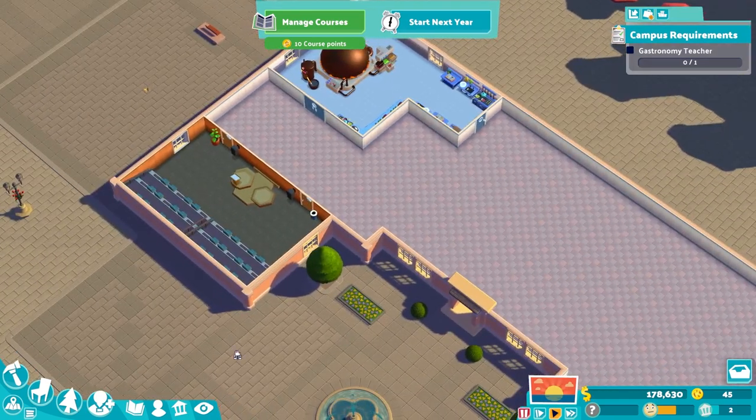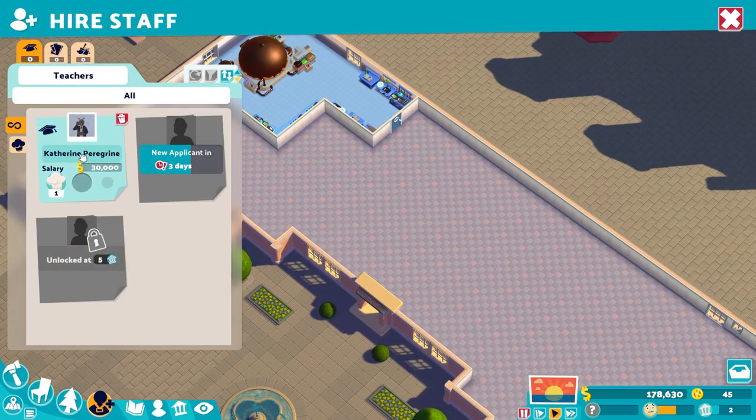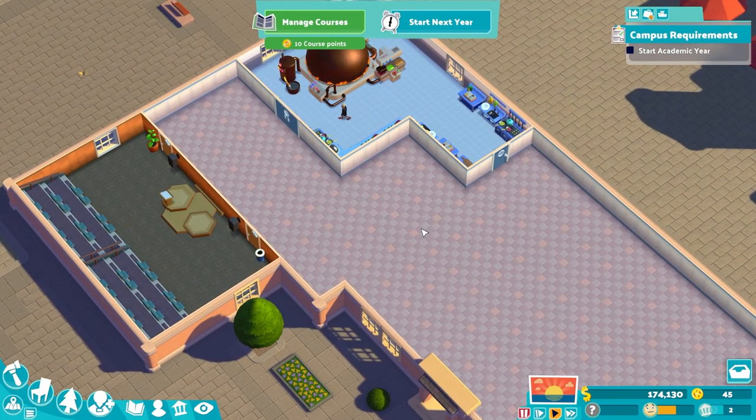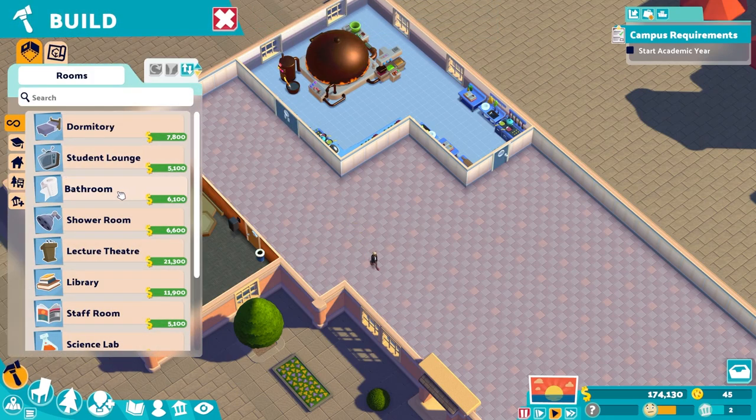We just need a teacher. We'll get the teacher to see what the game wants us to have next. We have Catherine Peregrine - gastronomy teacher, you can go ahead and get started. It does say we can just start the year, but we know full well that we can't - we need other bits and bobs going on here.